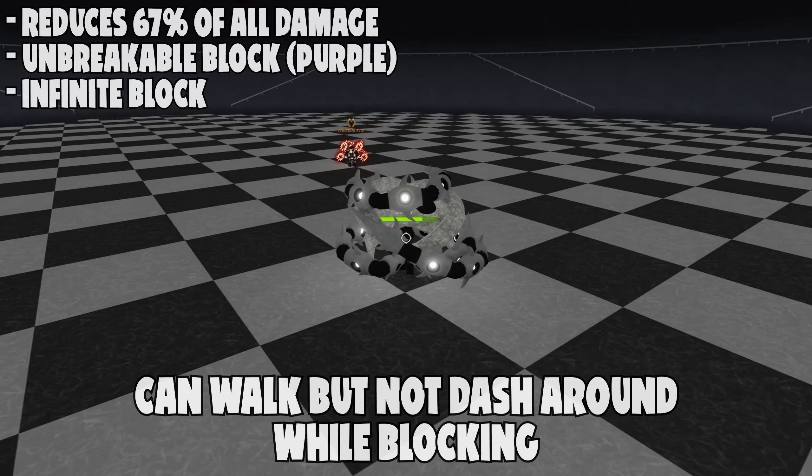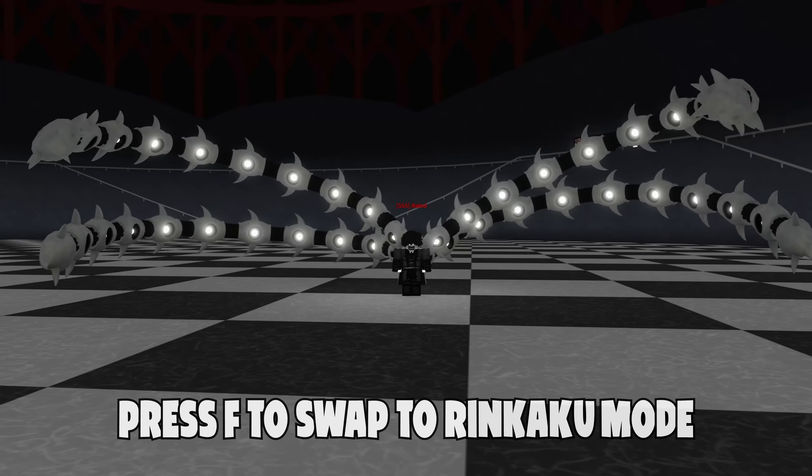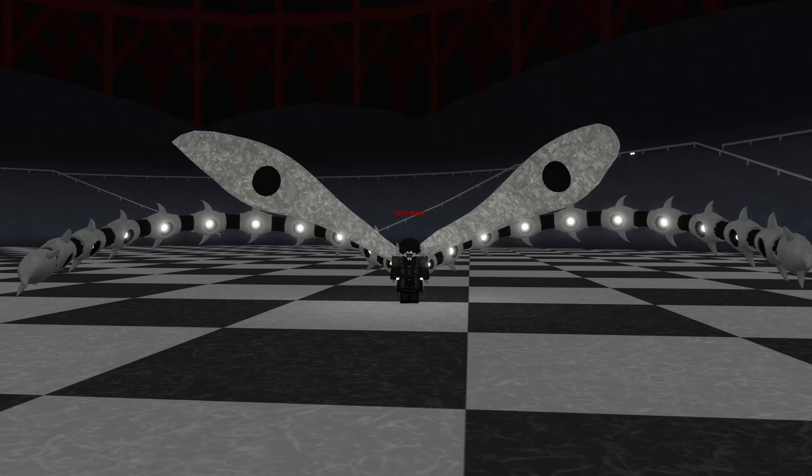The block on Dual Mode is unbreakable and reduces 67% of incoming damage. While blocking you are able to walk, but you cannot dash.